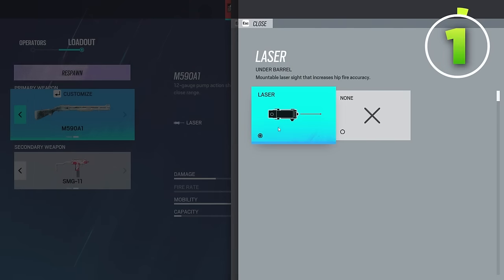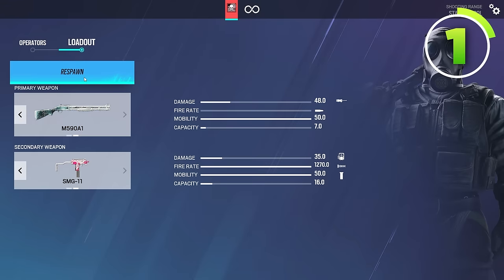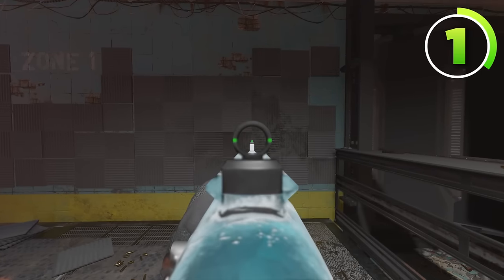The first tip is about lasers. The description says it's a mountable laser sight that increases hipfire accuracy, so most people assume it only increases hipfire accuracy. But for shotguns specifically, it also increases accuracy when you're aimed in as well.